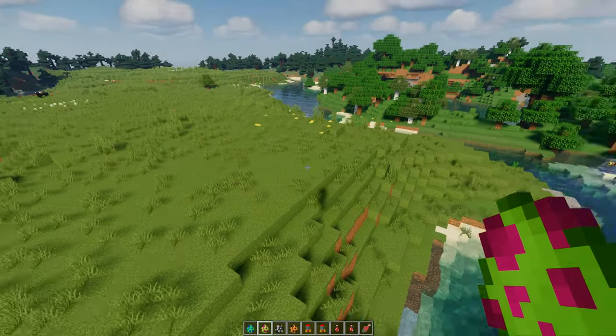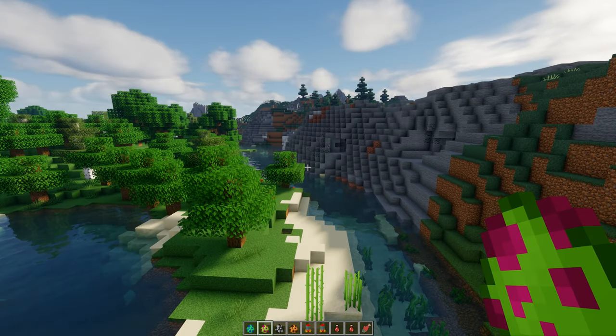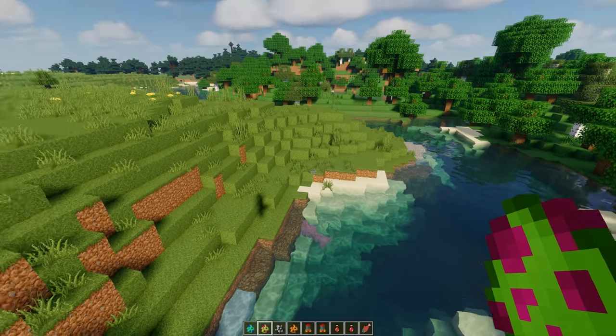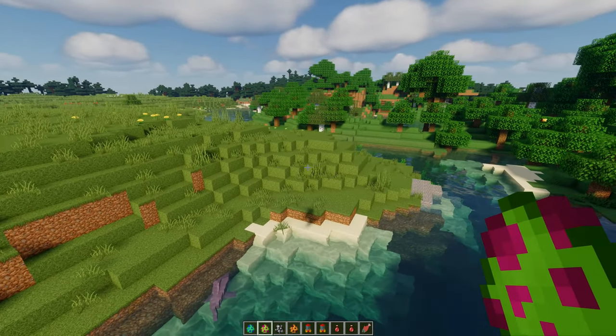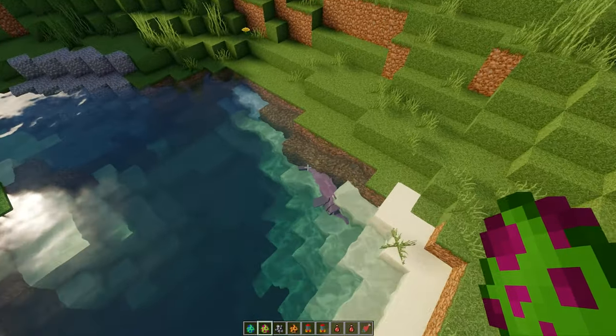Wizards Animals is available for 1.15.2, and there's an older version for 1.12.2, though it doesn't have the new creatures. The mod is being updated to 1.16.5, which is where everyone's heading now. The creatures spawn naturally — this river dolphin is here, and you can hear the beautiful neotropical otter.